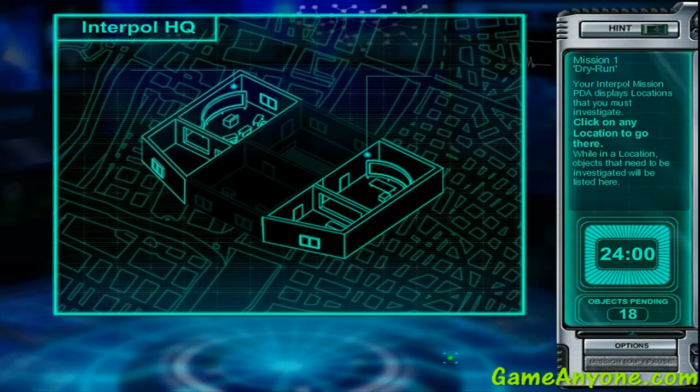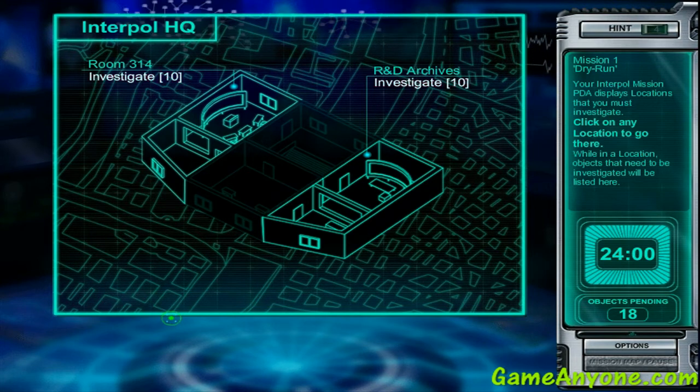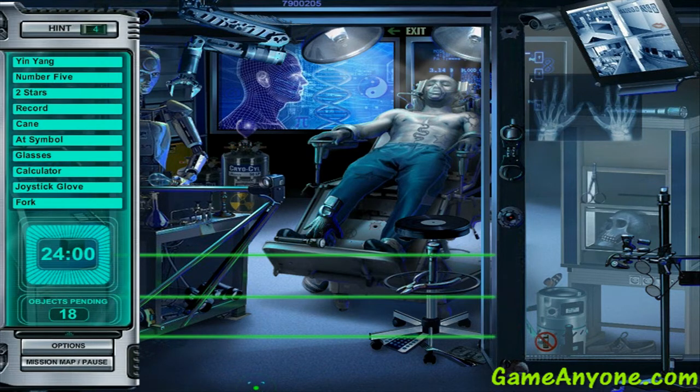Not having started the missions themselves, so this is Interpol HQ. Let's go first to room 314. You see, it's basically the same design as Interpol 1. The list is green instead of blue as in the first one, but for the most part we are talking about the exact same mechanics as the first game. So let's see — jingjan was here, very easy to find. Number 5 was up here. Two stars. It's on the guys, buddy. This one and this is the other one.